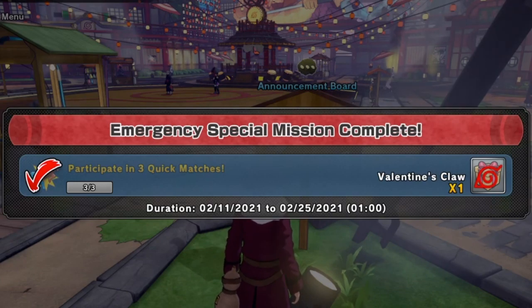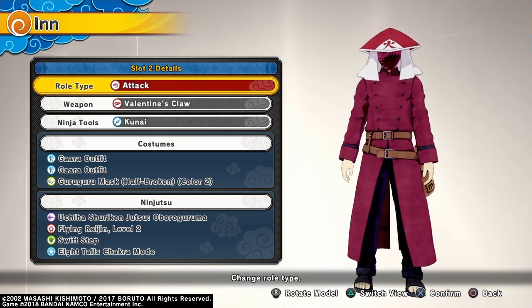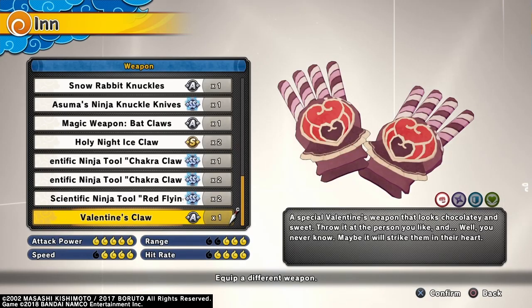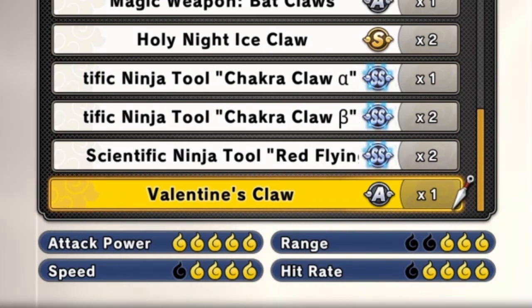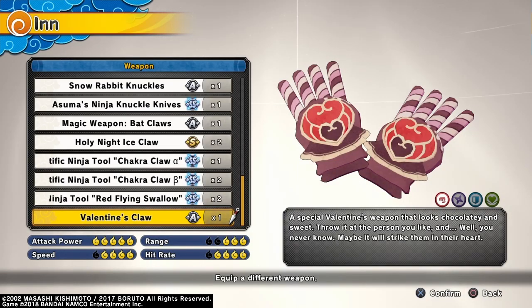Here we are in Sakura Zen, let's check out the weapon. The weapon is called Valentine's Claws. The description reads: 'A special Valentine's weapon that looks chocolatey and sweet — throw it at the person you like and, well, you never know, maybe it will strike them in the heart.' Looking at the stats: five attack power, three range, four speed, and four hit rate. Basically it's just like the normal claws.